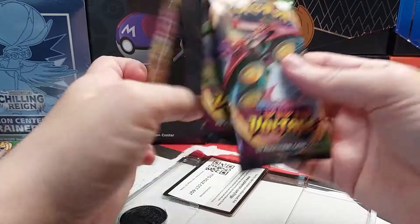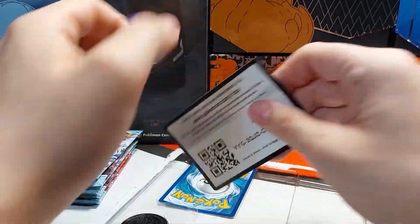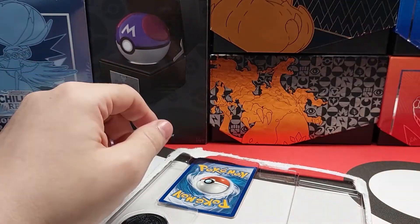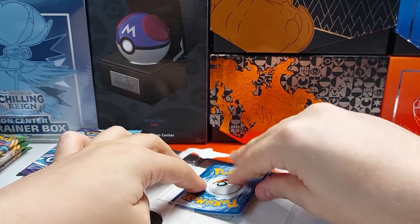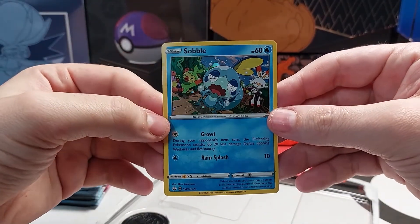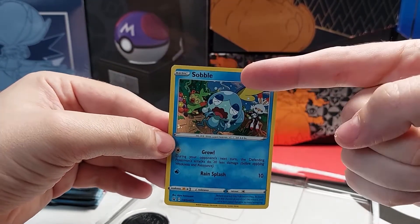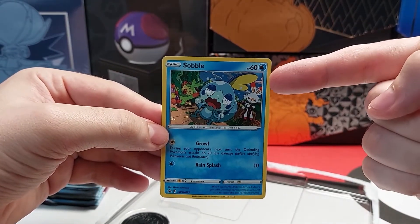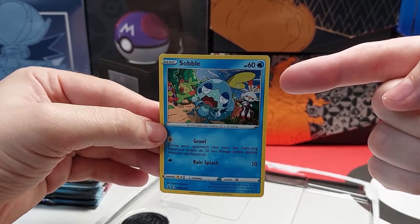Here's the coin — three packs. Code card. The promo. And then this one, as you can see, Scorbunny has some fruit, Grookey has some fruit, Sobble is just late to the party, has no fruit, and is crying.